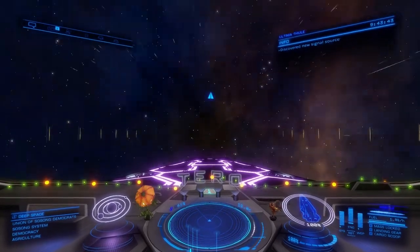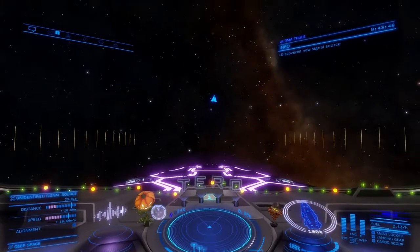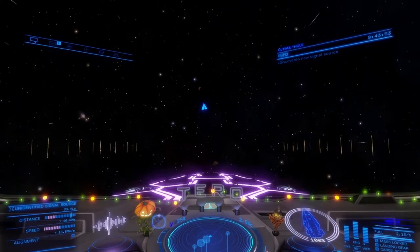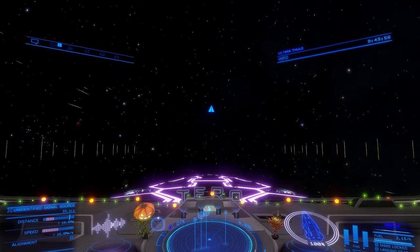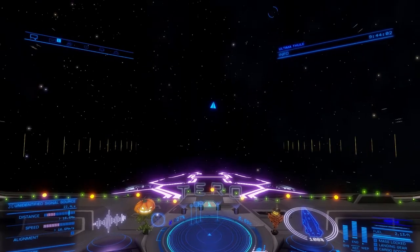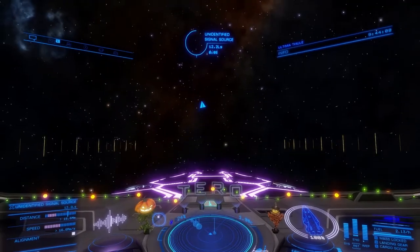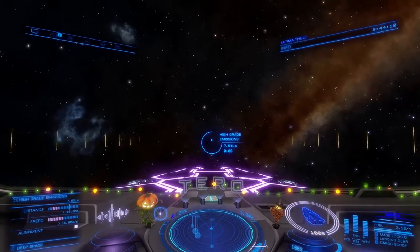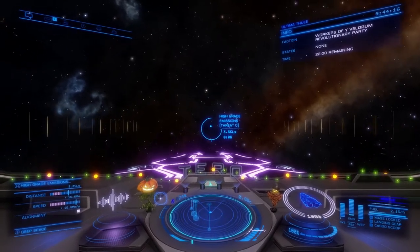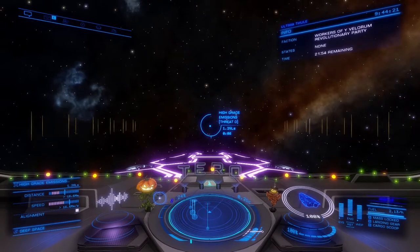Quick little video on farming and resetting the high-grade emission spawns and systems so we can farm out some grade 5 manufactured materials. What you want to do is locate a high-grade emission — you can use INARA or the Elite Dangerous database to find various systems that are high population. There are a few different conditions based on which manufactured material you're looking for. I'll post that in the description, and for any friends or squad mates watching, those conditions are also posted in the Discord.